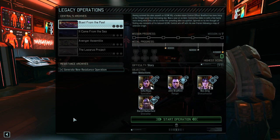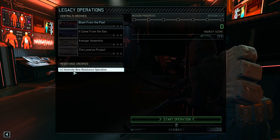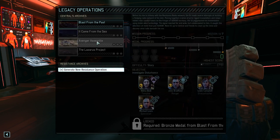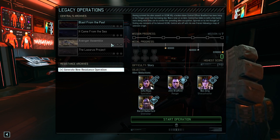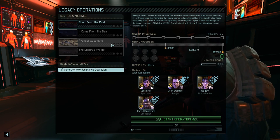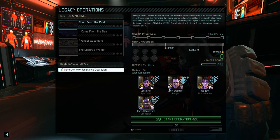Now, the menu automatically moves into the four Legacy operations. There are essential archives — that's John Bradford — and apparently there are resistance archives. Generate new resistance operation is something we cannot select yet. The first mission is 'Blast from the Past.' Having survived the alien assault on XCOM HQ, the broken-down Central Officer Bradford has been living on the fringes since that harrowing day. Now, a year later, Central has fallen in with a few hardy souls doing what he can to survive the spreading alien occupation.